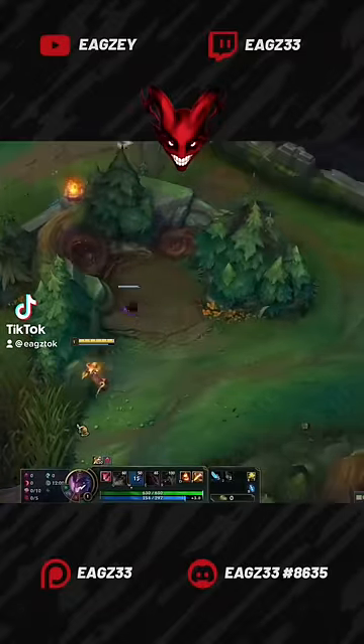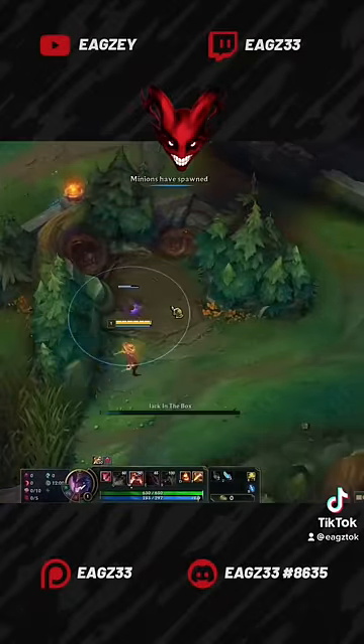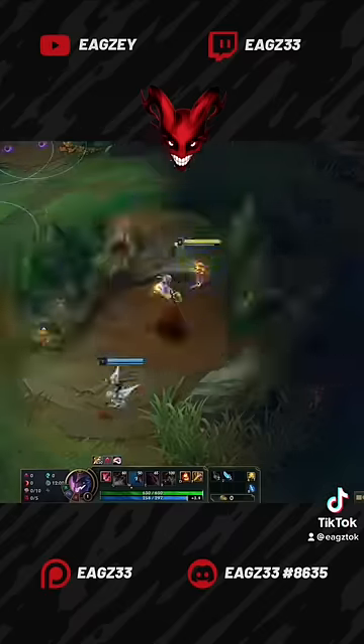If you don't get first blood with this clear, you can sue me. Start by doing the standard red and raptors clear, placing your first box at 50 seconds in the game time.